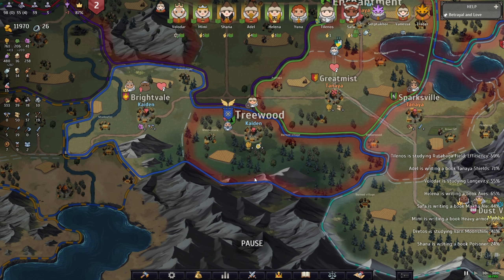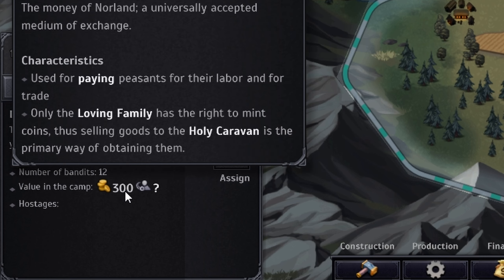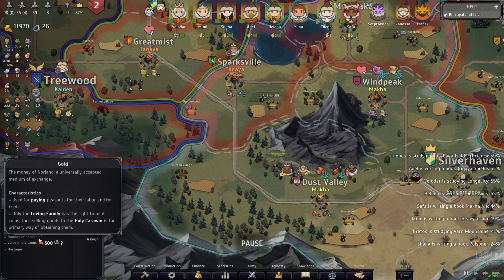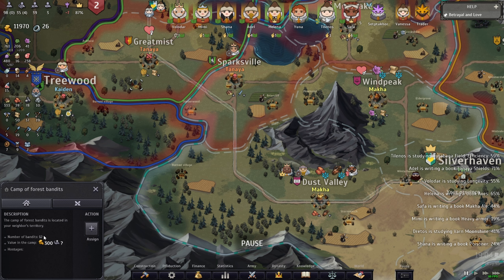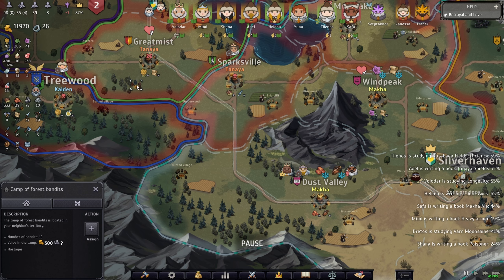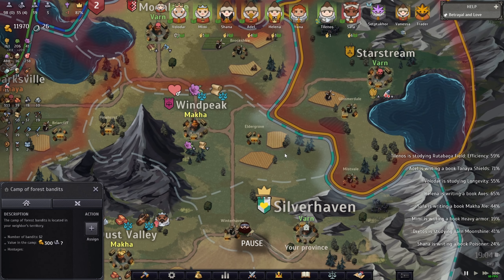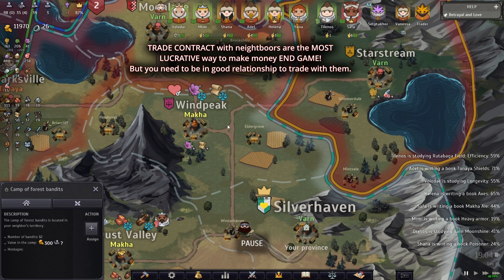The secondary way to make money is to attack bandit camps. See this guy over here — there's a camp with 12 bandits and 300 gold loot. I'm going to attack because I can crush them. Out of those 12 prisoners, many will become my prisoners, and I can even make them part of my warriors to increase my army. Bandit camps are another good way to make money.